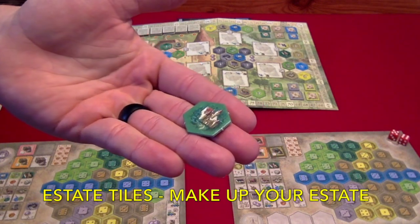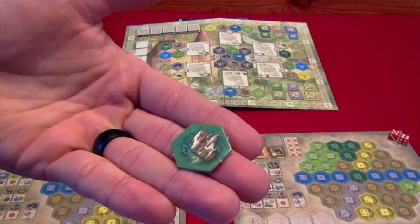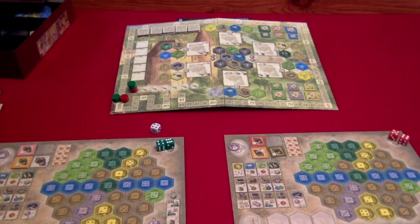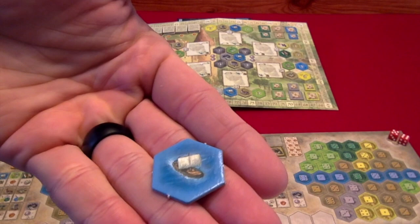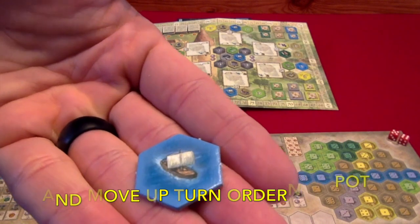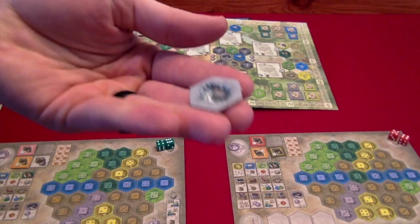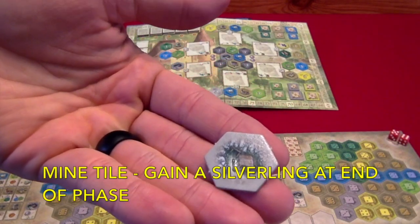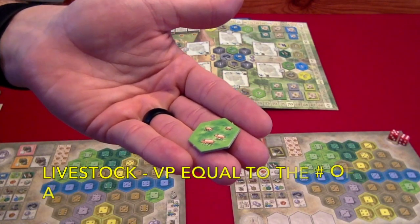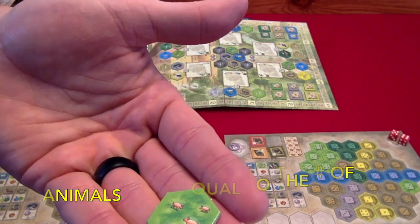There are six different types of estate tiles in this game. The dark green castle tile, when placed in your estate, will give you an immediate extra action. The blue ship tile allows you to get all the goods at a depot and advance down the turn order track. The gray mines will allow you to get one silver at the end of each phase. The light green livestock tiles are going to be worth the number of animals on the tile in victory points at the end of the game.